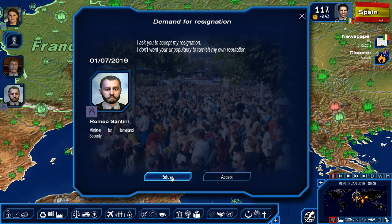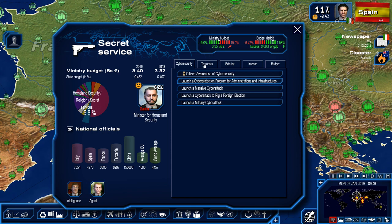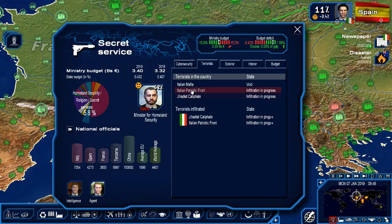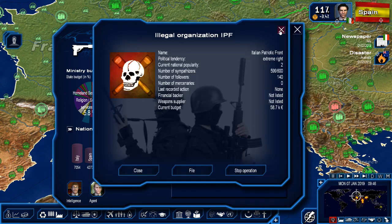Homeland security — he wants to leave. We have obtained some information on this terror suspect — excellent, good job. Which one do you think he's going to be? Goes to a baker's twice a day. Now we've got an extra guy — good job.